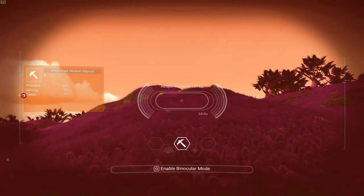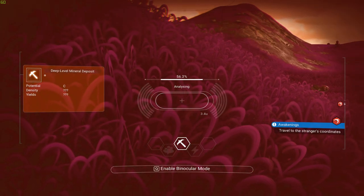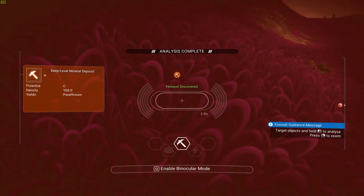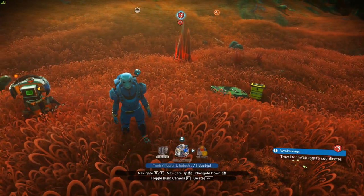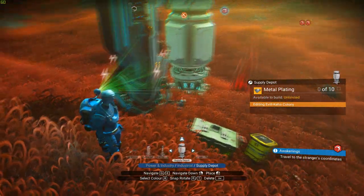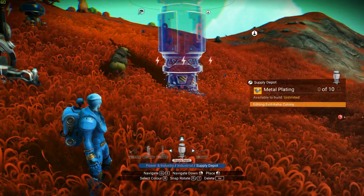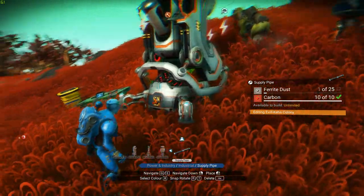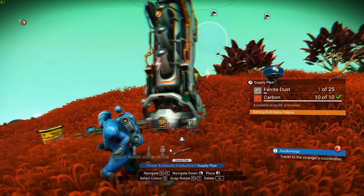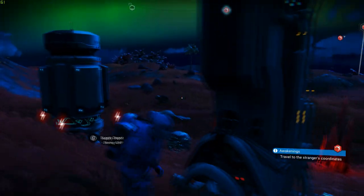For example, I found a source of minerals on this planet — the source appears right at this spot, and it indicates this is a potential C-class mineral deposit. Going into the industrial section, I'll build a mineral extractor on that spot plus a supply depot nearby, connecting them with one of these pipes. Both of these need to be powered up, so I'll build a bunch of power sources nearby.